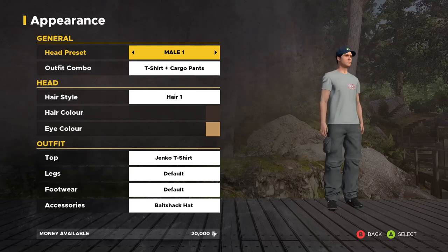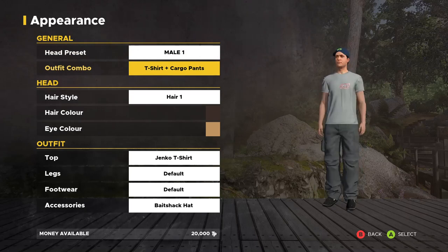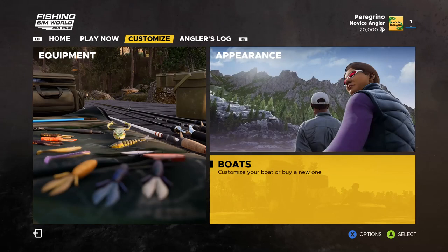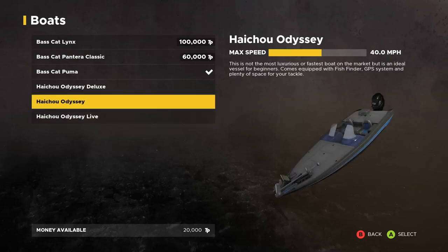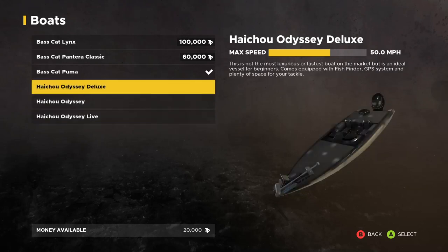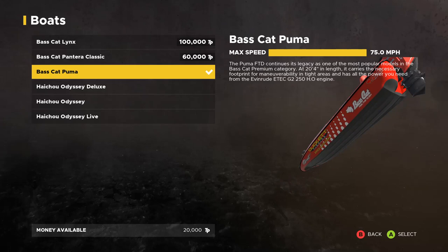Under Appearance you can edit your character — I got the Bait Shack hat and Jenko Fishing gear, I think from the deluxe edition or a DLC. Under Boats you're going to start with the Haichu Odyssey which goes 40 miles per hour — not very fast. If you log in to Dovetail Live you get a faster boat, and I definitely recommend doing that at least for that reason.